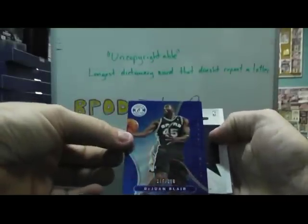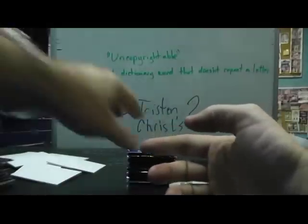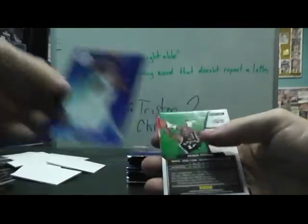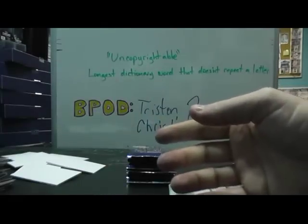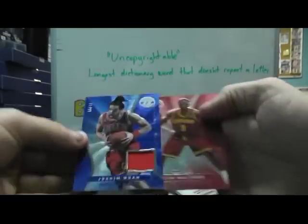DeJuan Blair, blue. Bernard James, rookie roll call, autograph. Paul George, red. Blue, Jeremy Tyler. Dennis Rodman with the green hair. Michael Beasley, red. Dennis Rodman in his Spurs uniform on that one. Joakim Noah, blue. Dion Waiters, red.